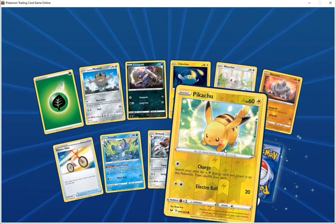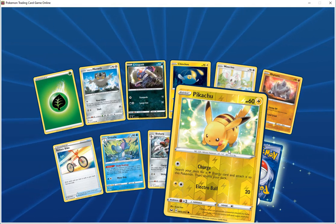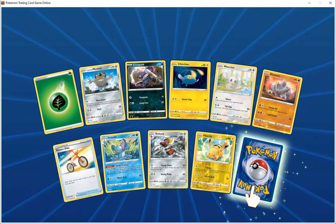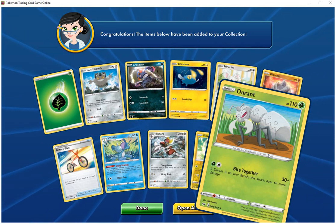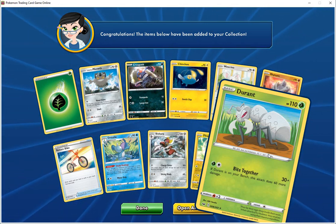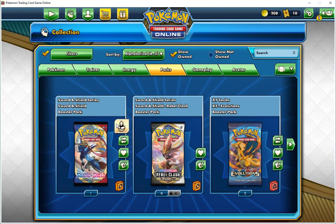Pikachu HP 60 electric, charge — search your deck for an electric energy card and attach it to this Pokemon, shuffle your deck. Not eligible to do 20. Special card is Durant, HP 110 grass — fight together 30 plus, if Durant is on your bench detect 60 more damage. And we got one more of these.